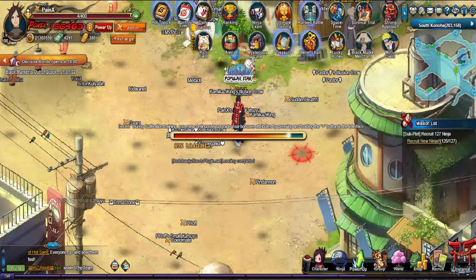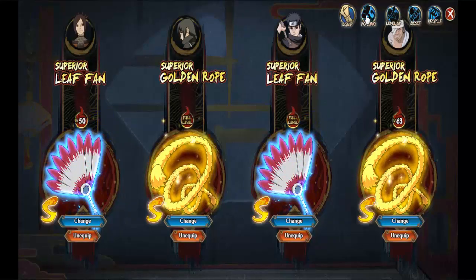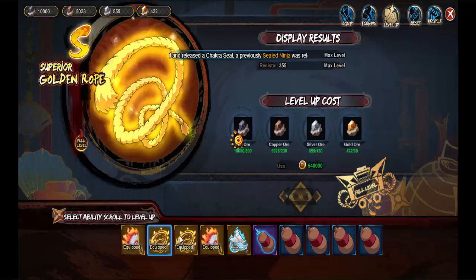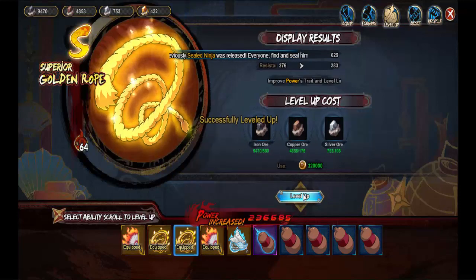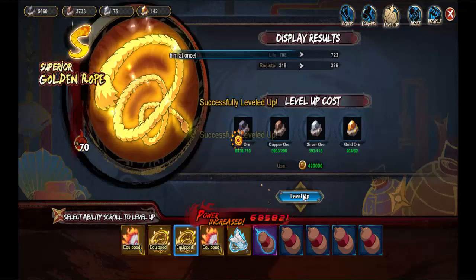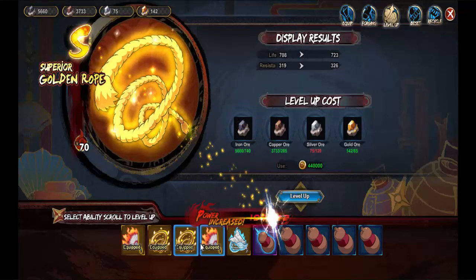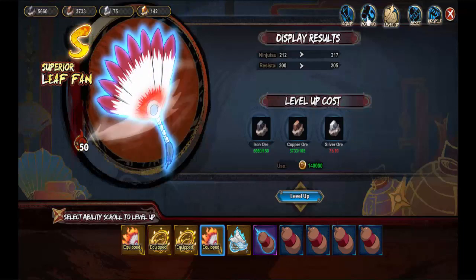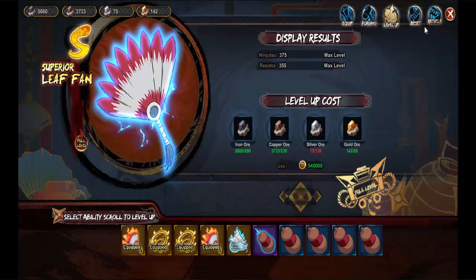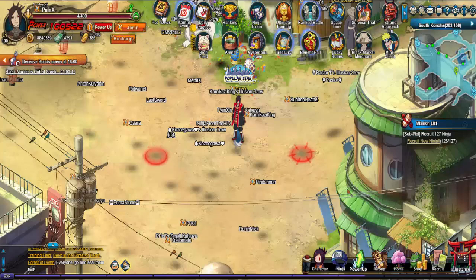The last thing I need to do is level up my weapon and be done — actually there's another thing I want to show you guys: how I was able to get this one, the superior — basically the third type of gold trader tool. Level 70 — that's a good stopping point because I only need five more levels, so I can probably save up about a week or so and finish that one out. Other than that, I am finished.